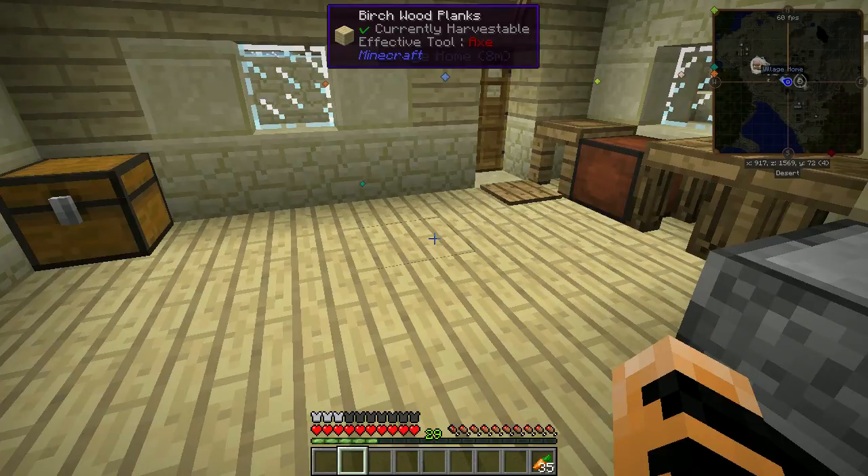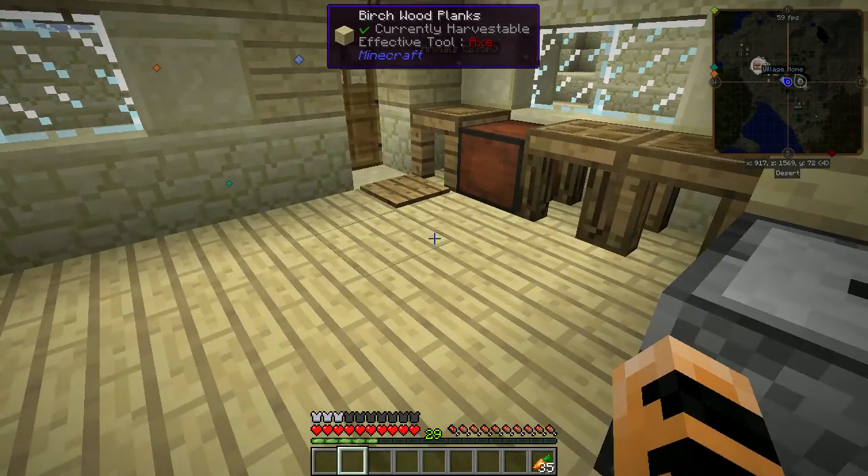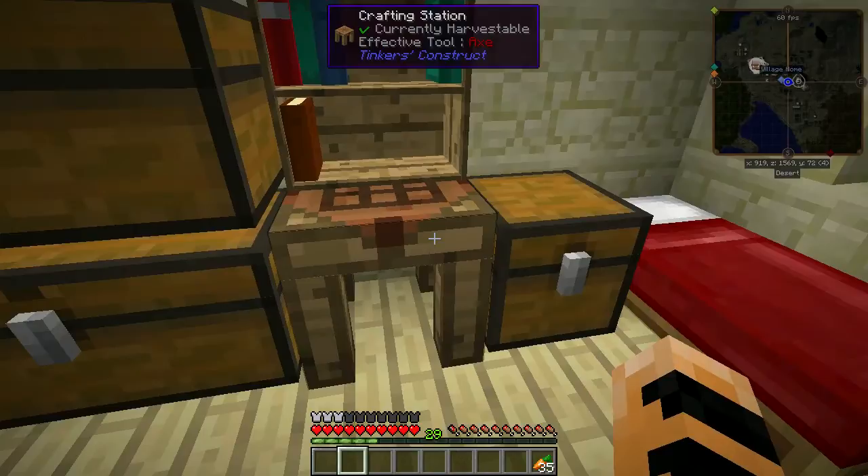I found a ravine not too far off where I did most of my mining. I got a lot of stuff but didn't get any gold. My goal this episode is to go get some gold from that ravine, and then we're going to start on Thaumcraft. To get down in the ravine, since I'm in a desert I've got a bunch of sand — sand falls down with gravity, so I dig up the sand to get down there. But there is an item from Open Blocks called a rope ladder, which might be more useful or at least easier.